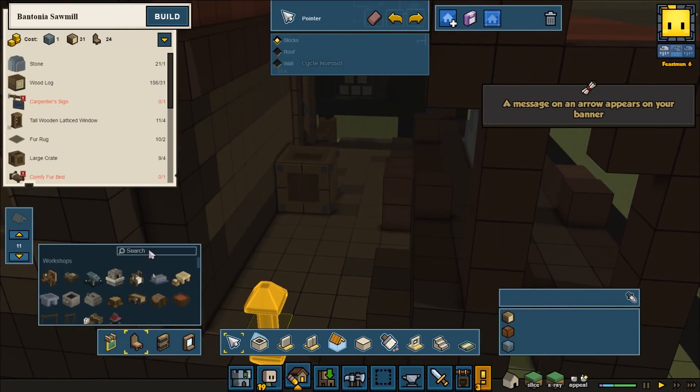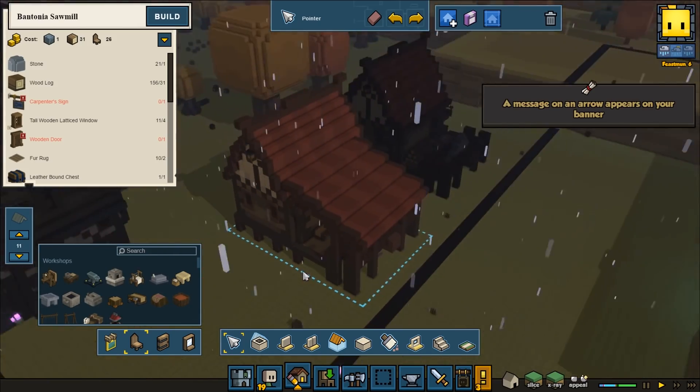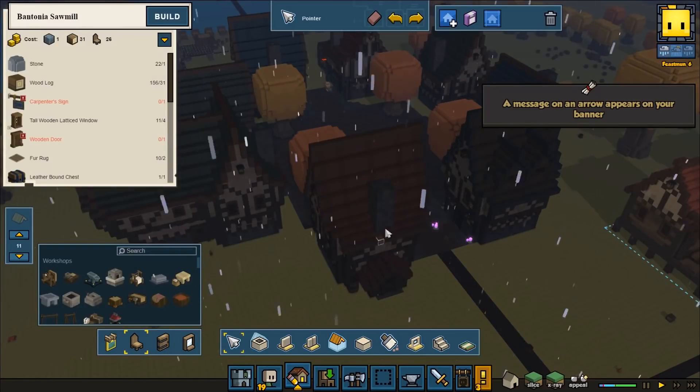Let's see here, we're gonna add in some workbenches. Then the carpenter can be here working. It's gonna be awesome. And I think we also should put our people to build our next house in town.